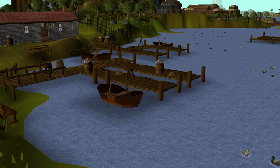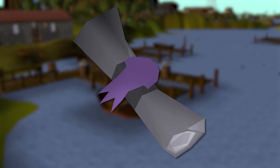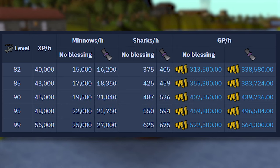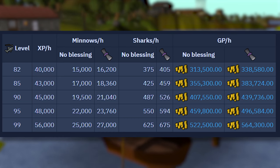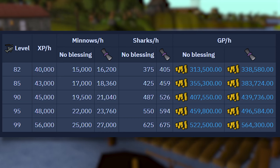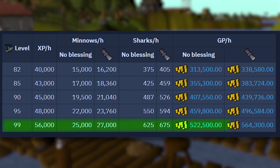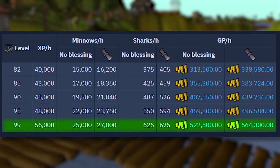A Rada's Blessing increases minnows per hour by 2% per tier of diary completed, but the following rates cover no-blessing experience. At level 82, it's 40,000 fishing experience an hour and 250k GP profit an hour. At level 85, it's 43,000 XP an hour and 292k GP an hour. At level 90, it's 45k XP an hour and 335k GP an hour. At level 95, it's 48k XP an hour and 378,000 GP an hour. At level 99, it's 56,000 experience an hour and 430,000 GP profit an hour.